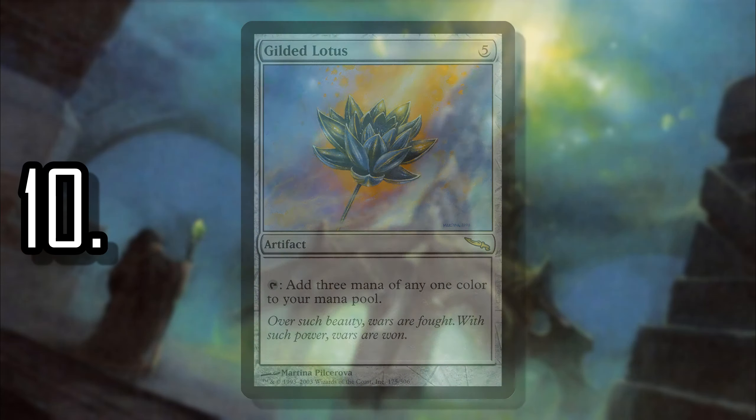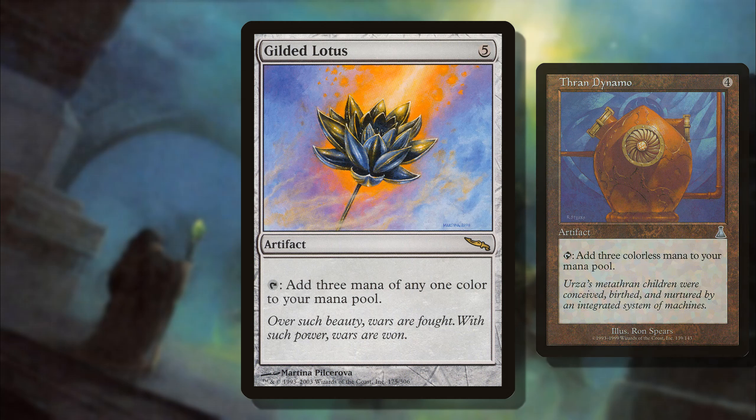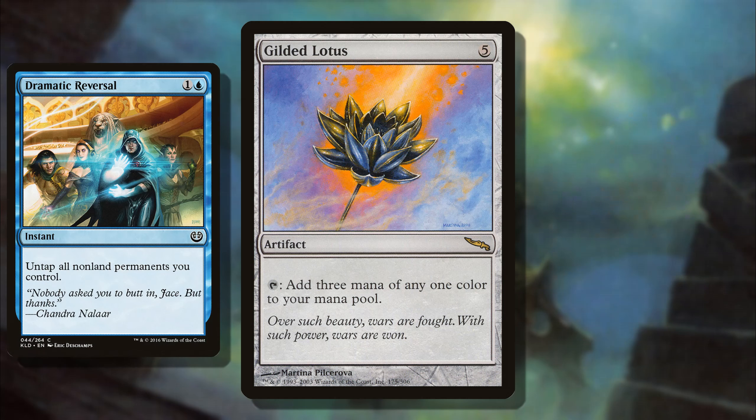So number 10 is Gilded Lotus. We could also give a quick nod to Thran Dynamo — I think they are kind of close — but I still like Gilded Lotus a little bit better even though it costs one more mana, because you're getting colored mana. And if you have any ways of untapping all of your artifacts, like with a Dramatic Reversal Isochron Scepter combo, you don't really have to worry about any other mana rocks. Gilded Lotus is really all you need to go off with infinite colored mana.